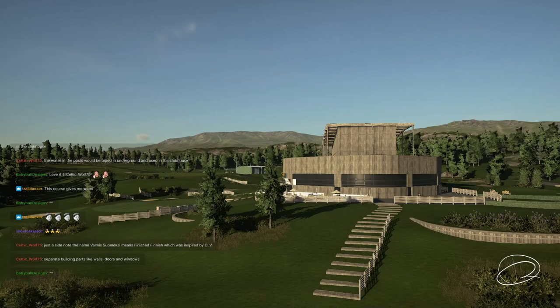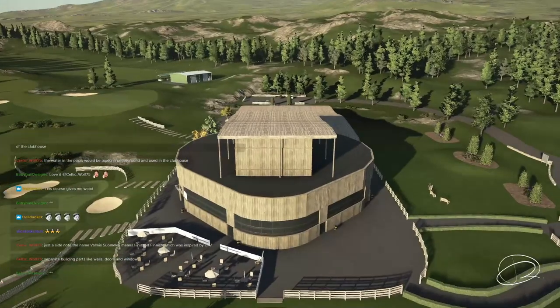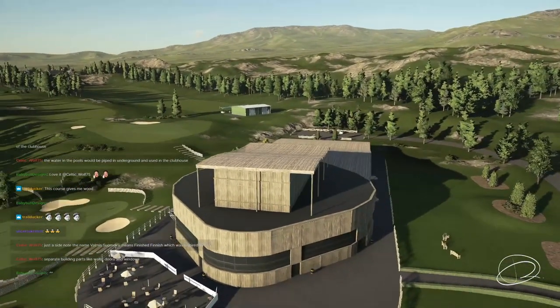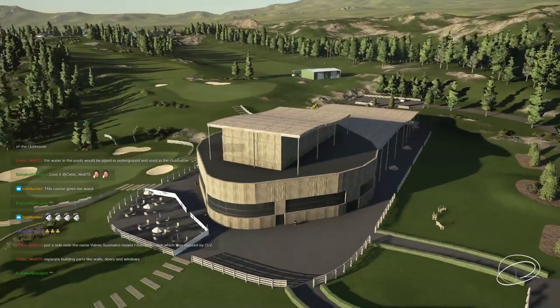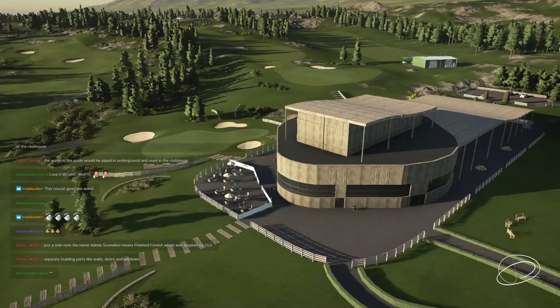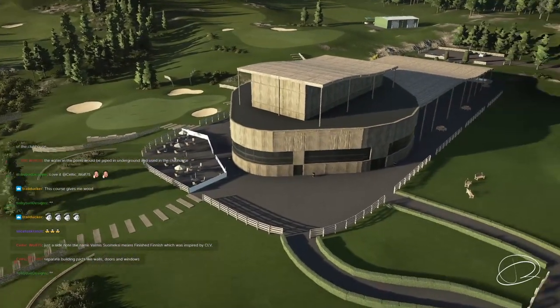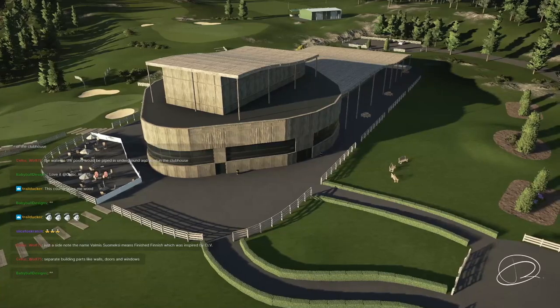One more thing: one long concrete bridge without edges. Yes, definitely — just recreate that wood bridge and make it a straight, flat concrete box. A lot of designers would use that a lot — Baby Bull will, and several others.